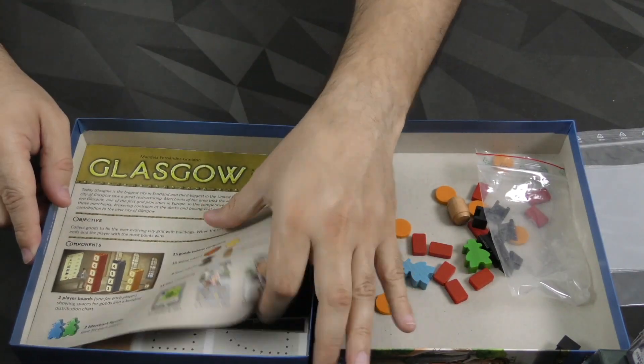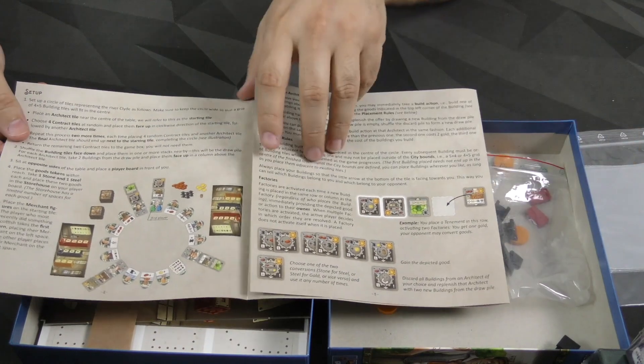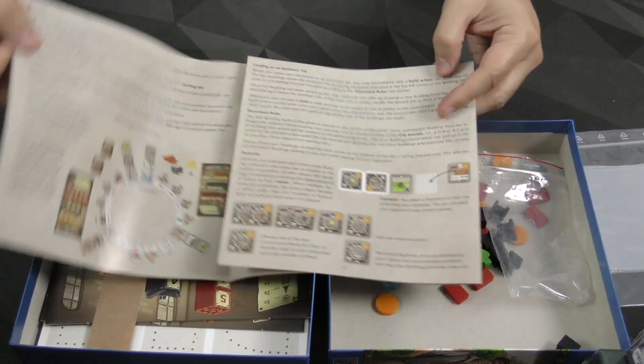We've got ourselves a rulebook here, breaking it all down. That's a lot of text, but it's only three pages or so, double-sided. Pretty good. Nice and straightforward.